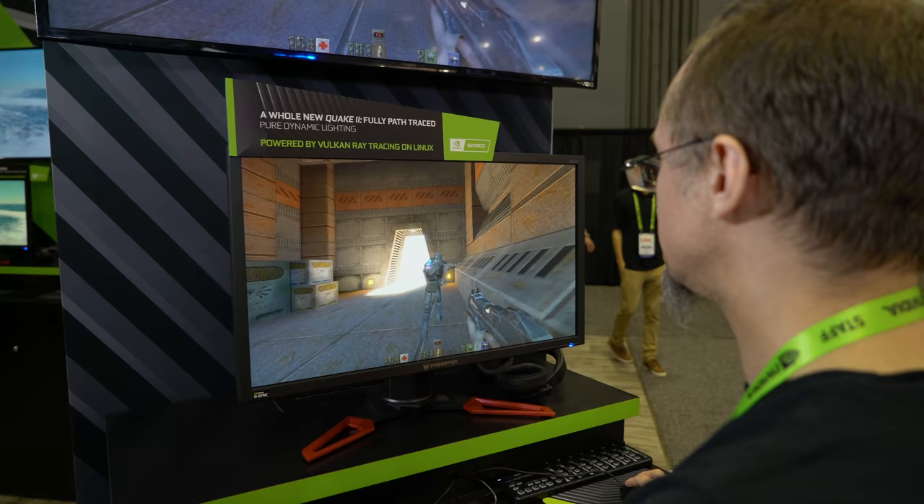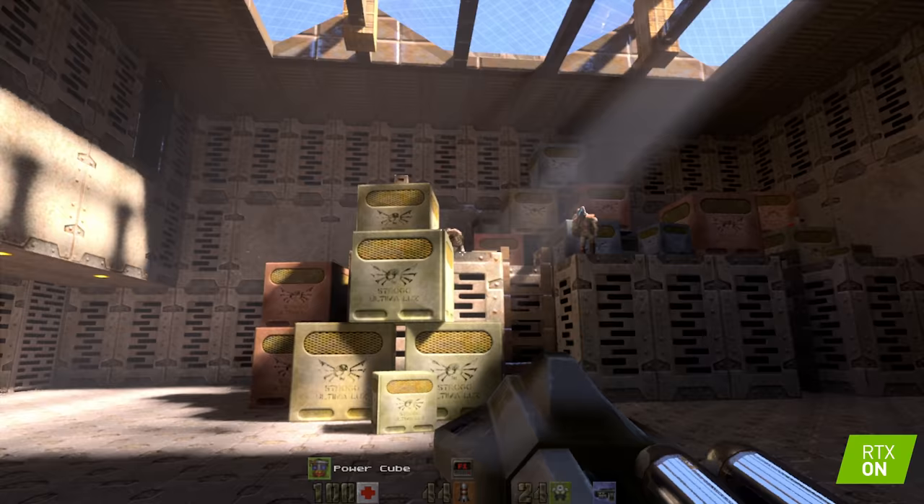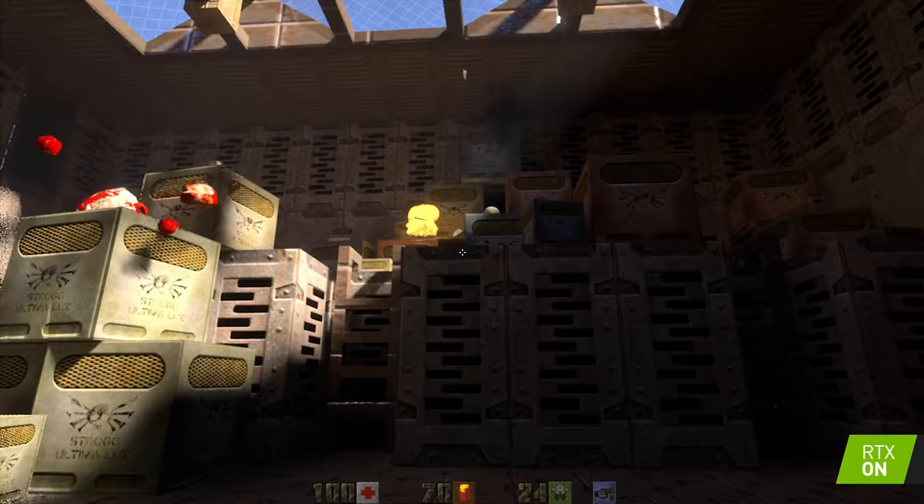Here at the NVIDIA booth is something I wasn't expecting to see at GDC 2019, and that is Quake 2 — a game from 22 years ago. So what makes NVIDIA decide that 2019 is the time to show off Quake 2? Well, this year it can happen because we have the RTX GPUs that we announced last year, and those RTX GPUs are so good at ray tracing that we can use them to path trace the whole Quake 2 in real time.